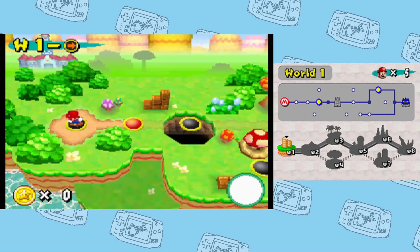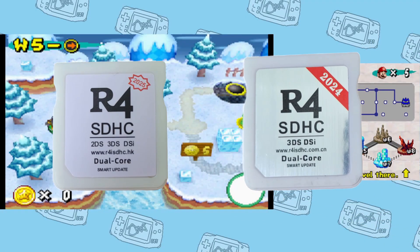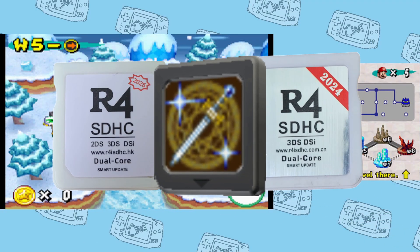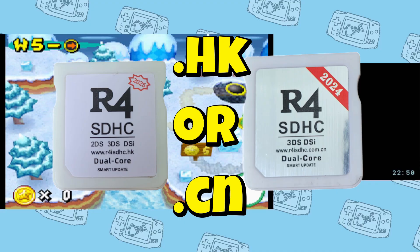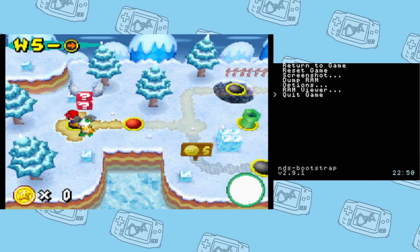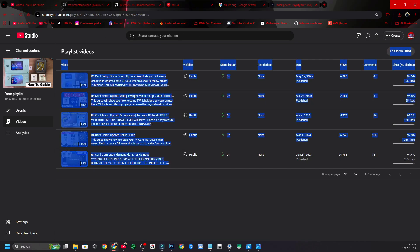What's going on DMG Clan, today I'm going to show you how to set up Twilight Menu. We got a new update on your Smart Update R4 card that loads Deep Labyrinth and either says .hk or .cn on the front and looks like either one of these cards. If your card doesn't load Deep Labyrinth, be sure to check out the playlist linked below because maybe I have a guide just for you. So let's get into this.